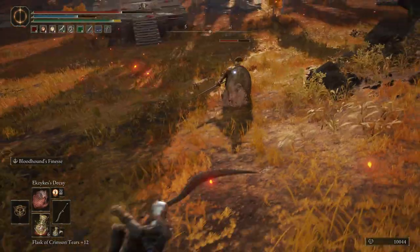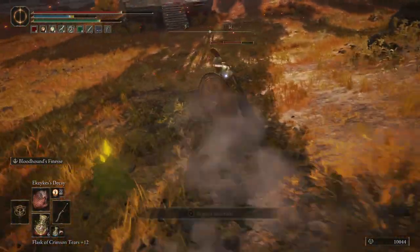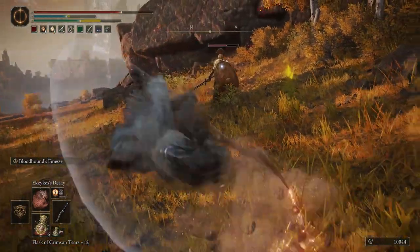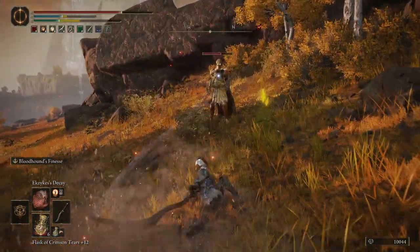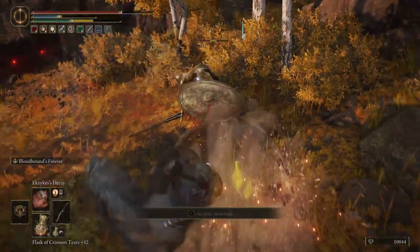The coolest feature is that its weapon art, Bloodhound's Finesse, feels similar to Dynast's Finesse in that it spins you away from your target and can be chained into a heavy attack that launches you forward.